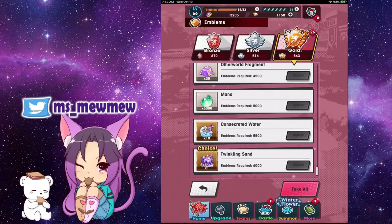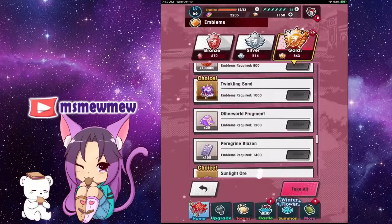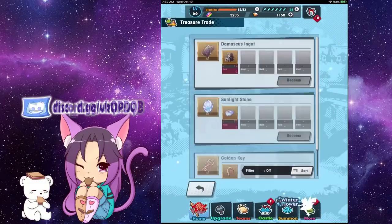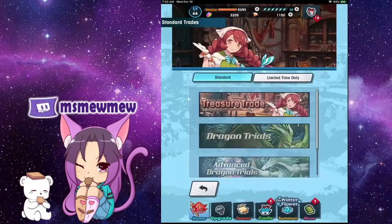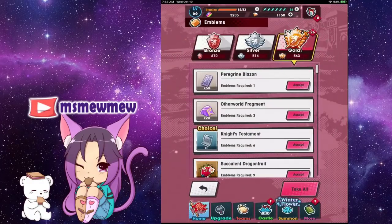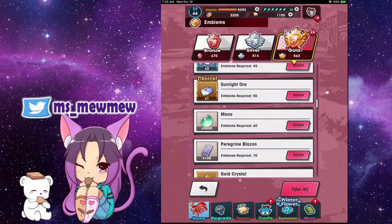On the gold side, the twinkling sand is very important as a crafting material for weapons. The sunlight orbs are also key — you need several of them. If you go to the Item Shop under Treasure Trade, you need ten sunlight orbs to create a stone that allows you to unbind a five-star dragon by one stage. So if you have a five-star dragon with only one copy, collect ten sunlight orbs, craft the Greatstone, and you can unbind it — which is pretty awesome.